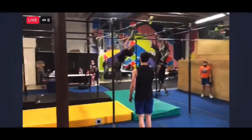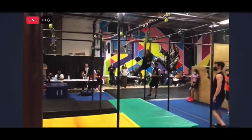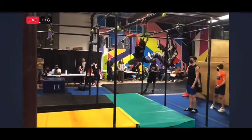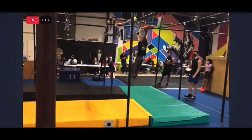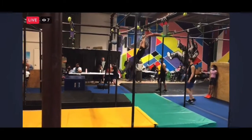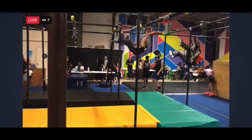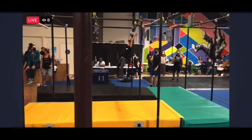Jace is going for speed and completion, which again in this division is what you will have to do. He lines up to go sideways. Now Jace onto the trapeze bar. All he has to do is get these last sets of holds before finishing it off with the warp wall.